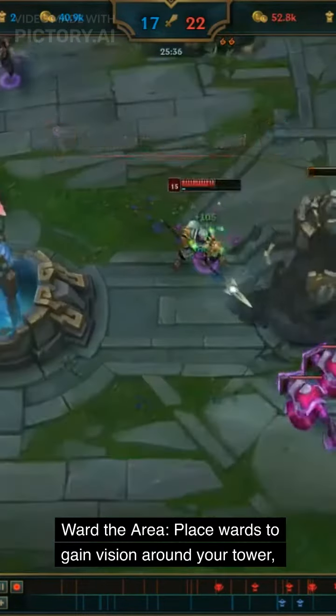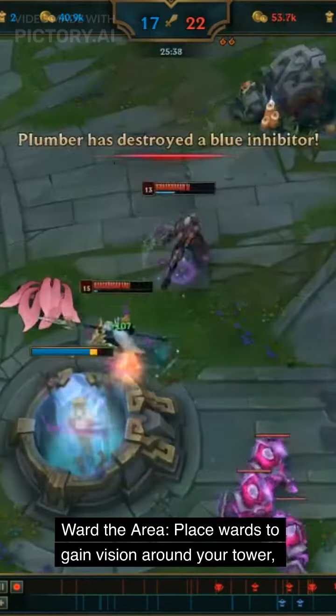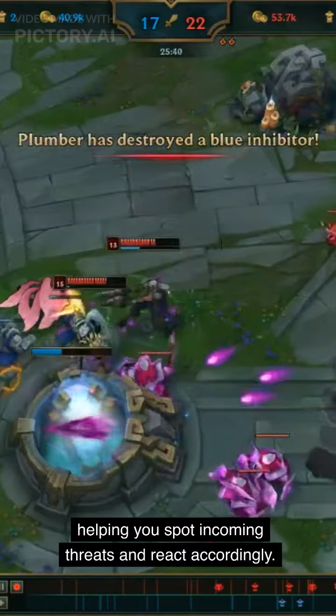Ward the area: place wards to gain vision around your tower, helping you spot incoming threats and react accordingly.